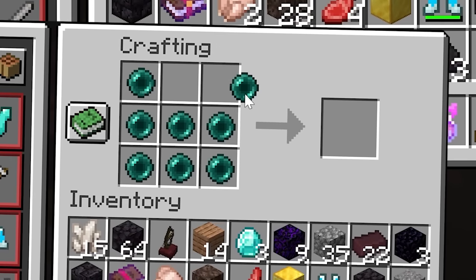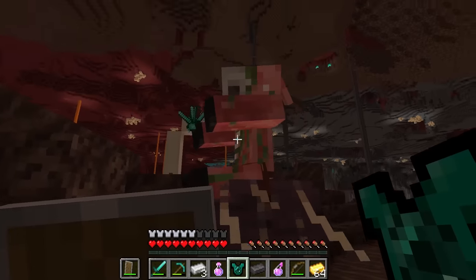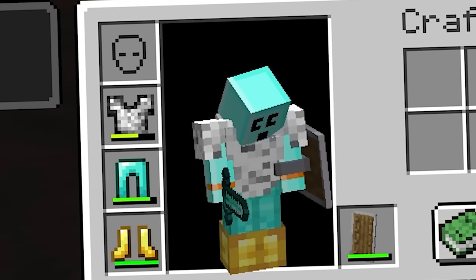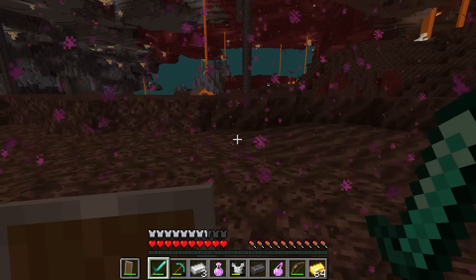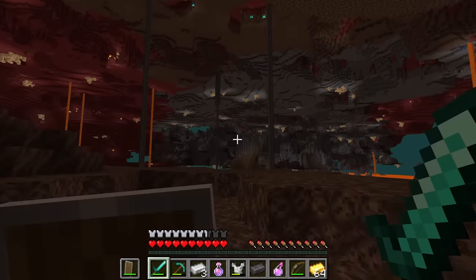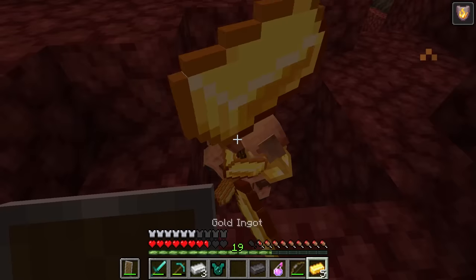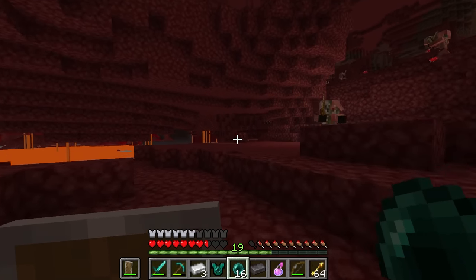The ender pearl chest plate is pretty dang cool. This guy has my sword helmet — I can't kill him and take it, all his friends will kill me. Let's try out this chest plate — I like the defense on it. What happens if I... oh, that is convenient! Sixteen pearls, that'll do it. Let's get to the End, boys!